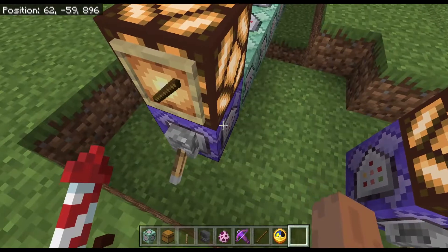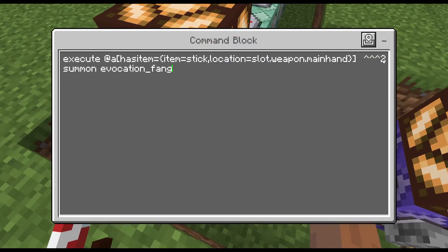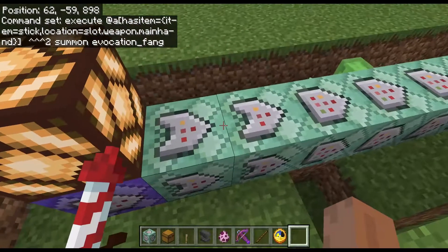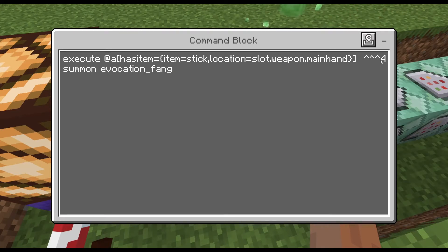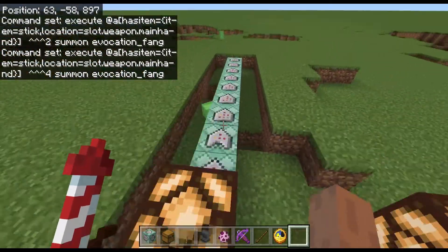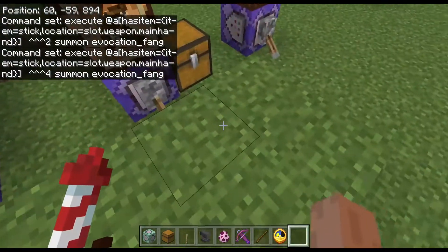The first thing I'm going to show you is the evoker staff. You just need to copy this command into all of those command blocks. But you need to change this number to 1. You could add 20 more of those command blocks if you want to.